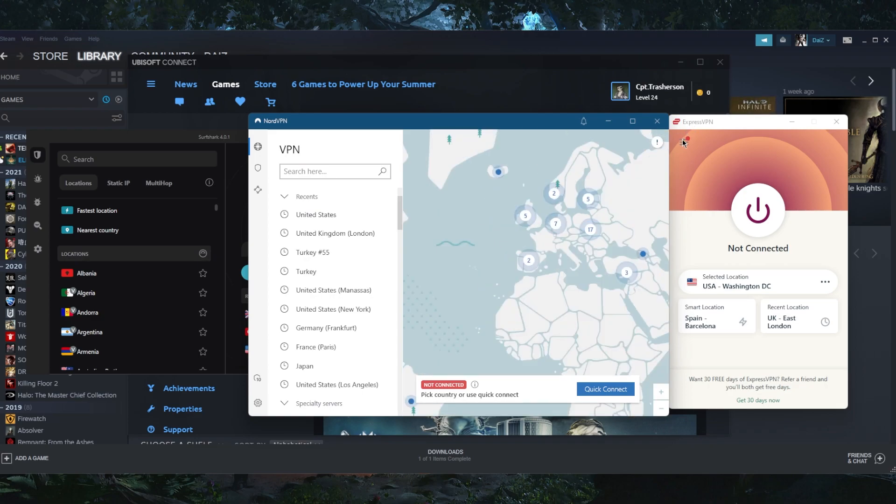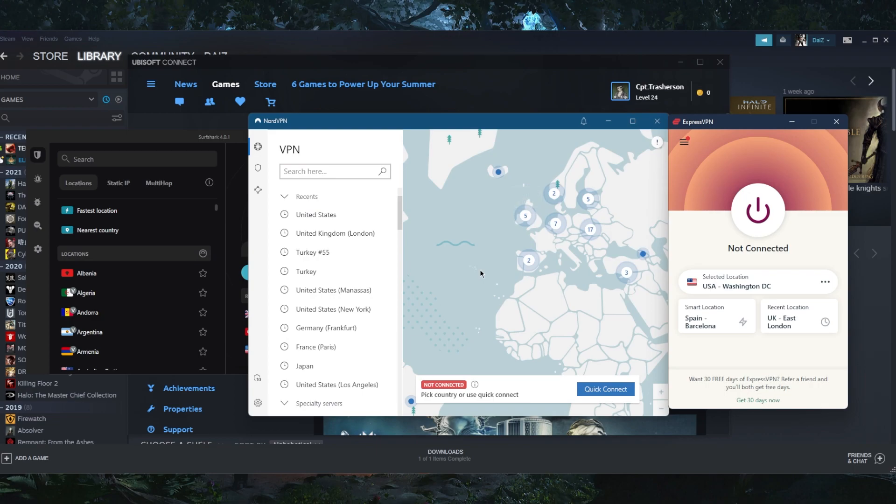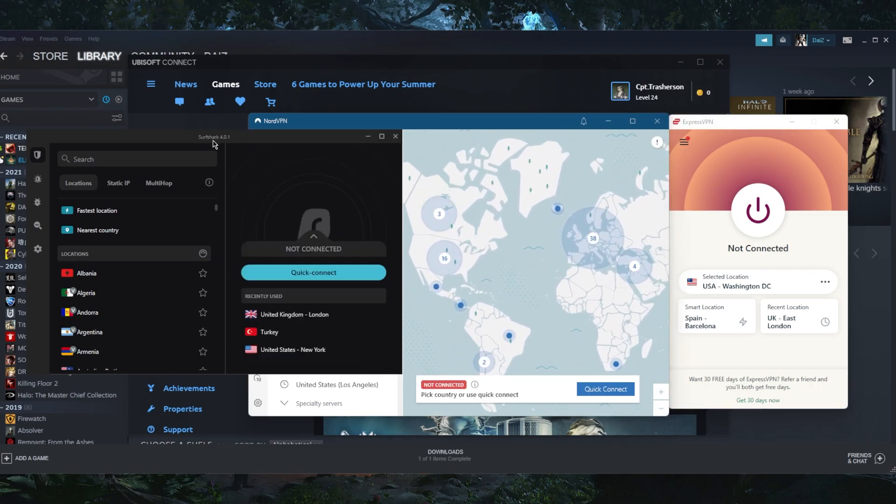With ExpressVPN you get over 3,000 servers in 94 countries. With NordVPN you get over 5,500 servers in 60 countries. And with Surfshark you get over 3,200 servers in 95 countries. All of them work very well.